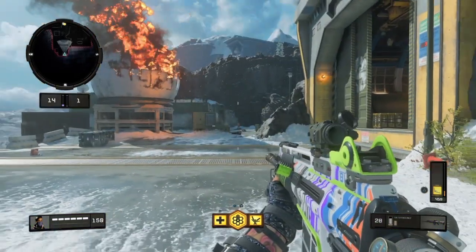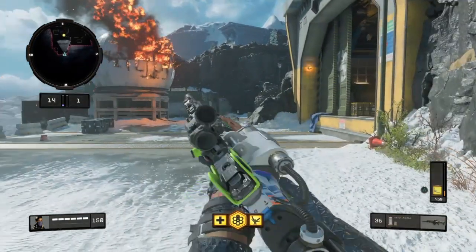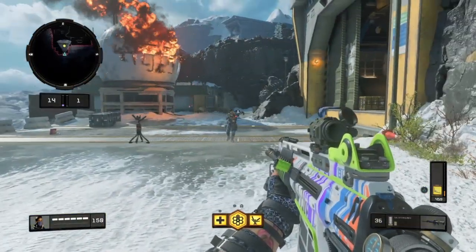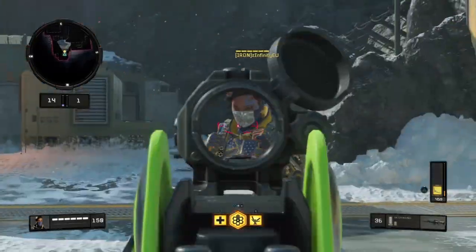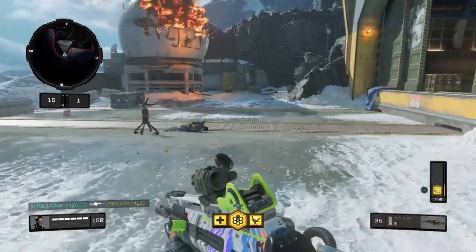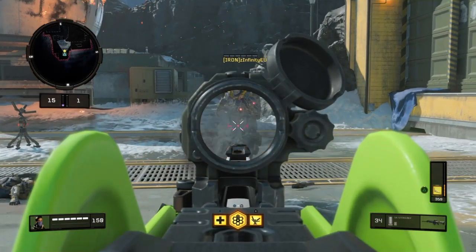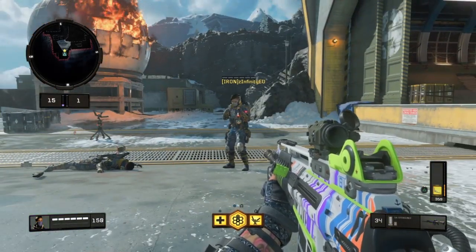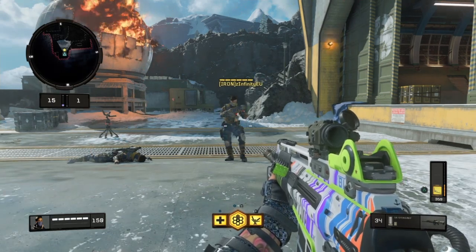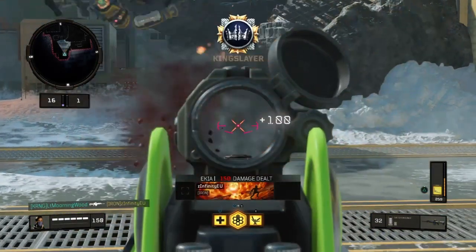Okay, so the damage actually increases if you zoom in with the S6 Stingray. Come up close here — I want to see if I can one-burst you. Yes! That is bullshit. Let's try zoomed out. Dude, this is game breaking — if I zoom in with the dual zoom scope I can one-burst you, but if I zoom out I cannot.